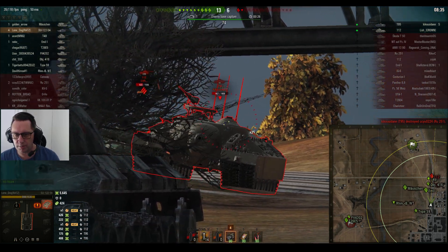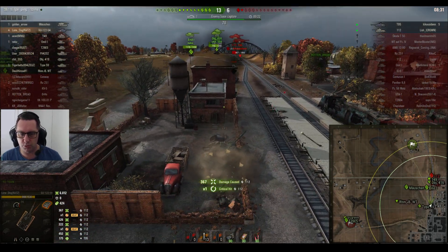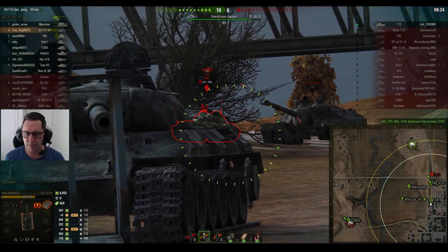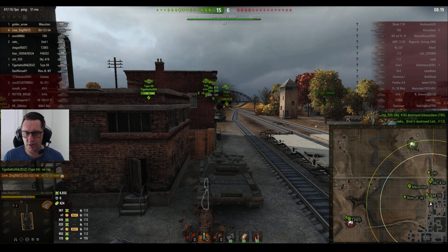One more damaging shot might do it if he can get it. And there it is — there's 6,012 hit points of damage. That's his mission done. He wants to stay alive, but doesn't need to for the secondary condition. Secondary condition is to get three kills, and he's done that — he's got four kills. Not a bad game there from Lone Dog.